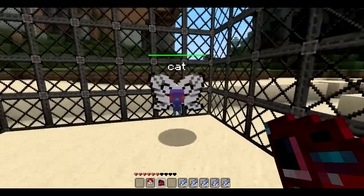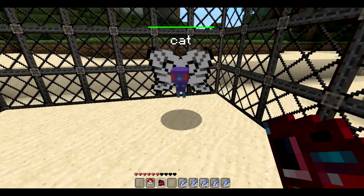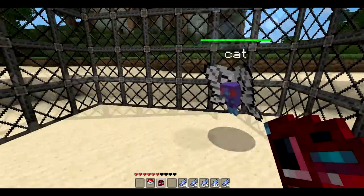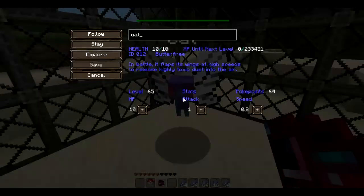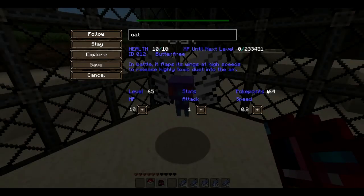I want to make him even better, so let's evolve him again and he becomes a Butterfree. I believe you can ride this guy but I'm not sure how. Also, after leveling up you have all these perk points from rare candies and leveling — you can also level them up by killing mobs but this is a lot easier. You can spend points on attack, HP which is health points, and speed to make him follow you faster and attack mobs.